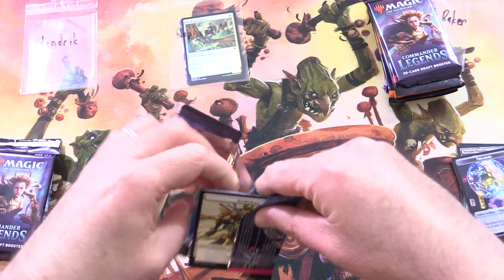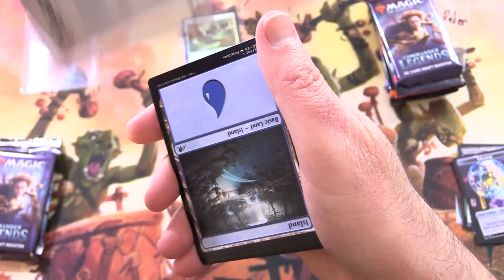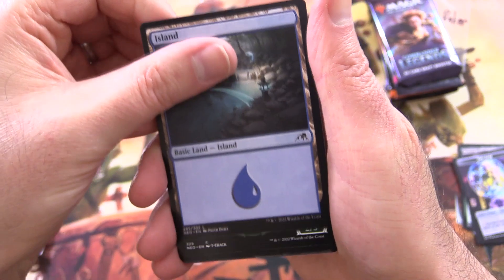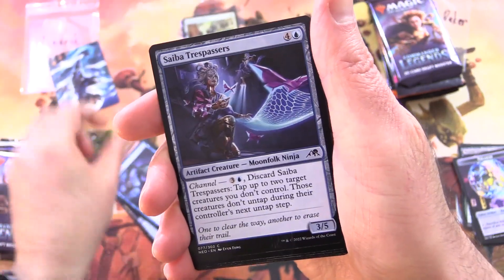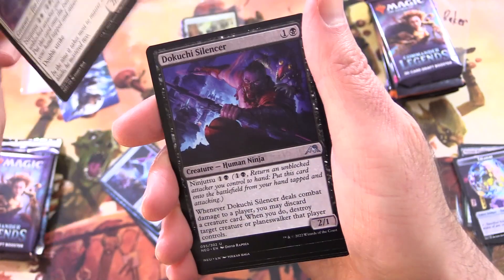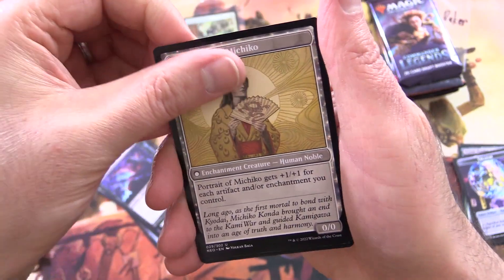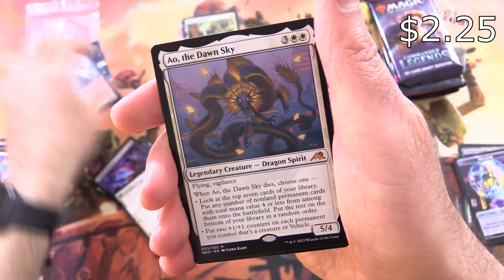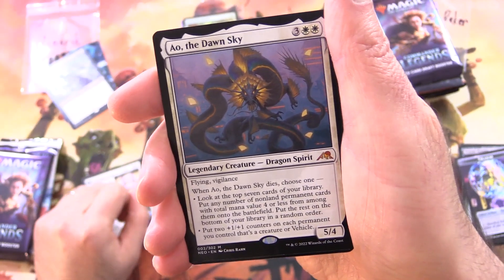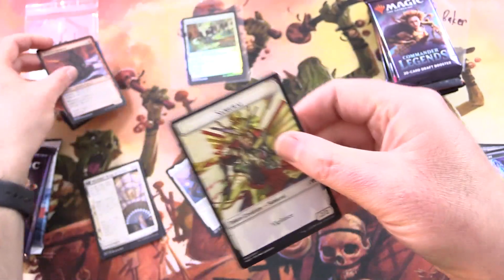Next up, Hendrik — thank you for being a patron. Kamigawa Neon Dynasty. This is Kaito Shizuki, I think, is the name. Yes, it is. Along with an island. Heir of the Ancient Fang. Spell PS. Explosive Entry. Planar Incision. Cyber Trespasser's Blade. Blizzard Kitsune. Dikuchi Silencer. Machiko's Reign of Truth. And on the other side, we have Portrait of Machiko. And Myogen of Grim Betrayal.